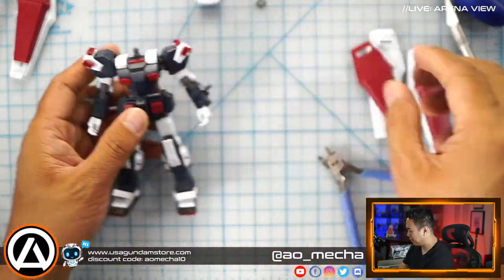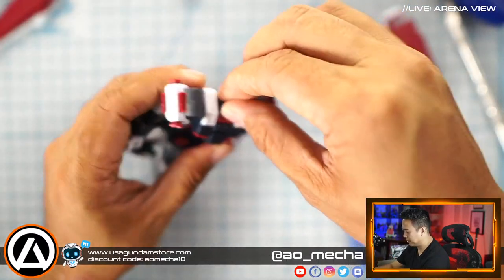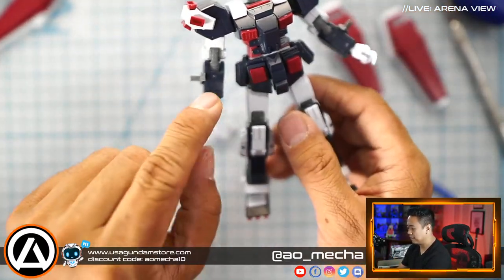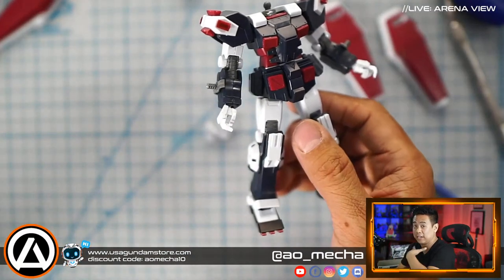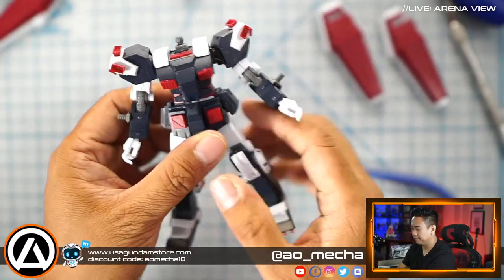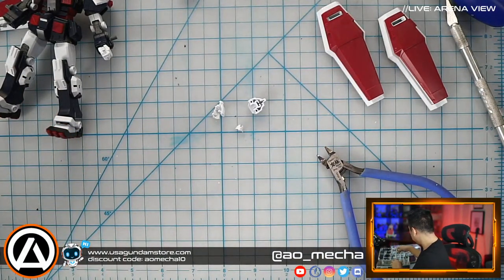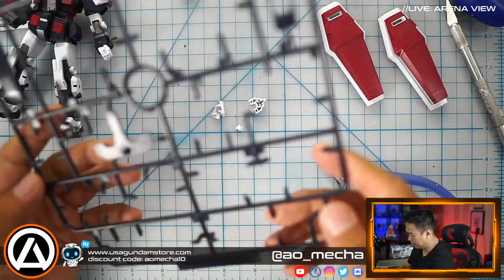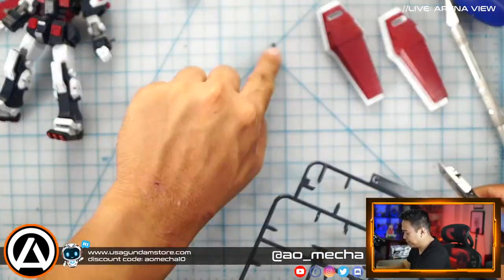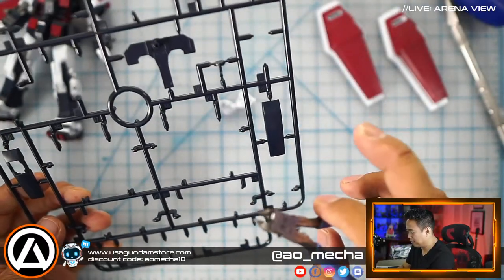The arms are almost done but I said we'd finish the head first. This looks like a cover plate for the front — every joint on the Thunderbolt has a sleeve cover, and unlike the Master Grade where the sleeve cover is an actual cloth-like plastic thing, this one is molded into the joints. Let's see if we can get the head going — once we get the head in there I think it'll be a nice milestone. These little pieces are the type that will just jump and go missing — hate that.